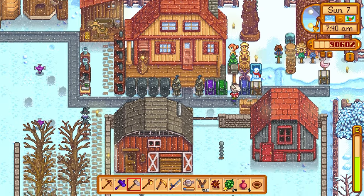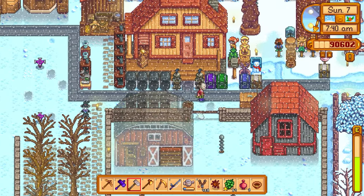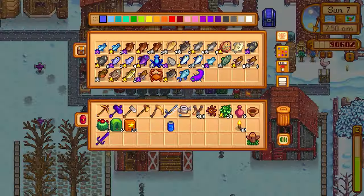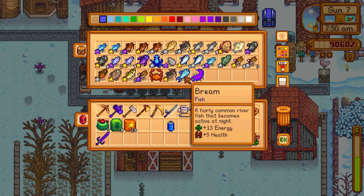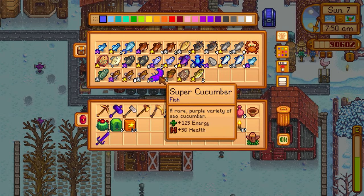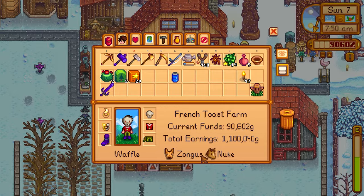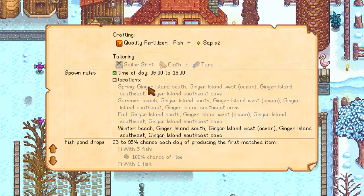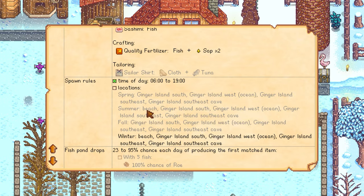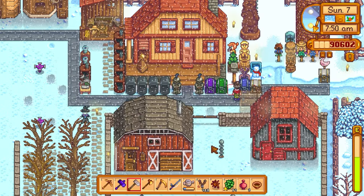Robin is still working on upgrading our house to tier 3, which will get us the wine cellar. Checking for tuna in storage — it's organized alphabetically and there's no tuna, it goes from S straight to T-I and then W. Tuna is an ocean fish, but during winter you can only get it on Ginger Island. So we can't get fish tacos for Caroline unfortunately.